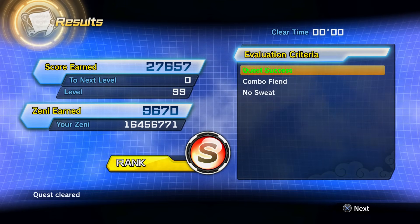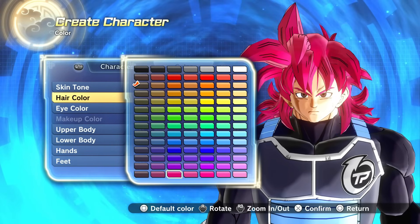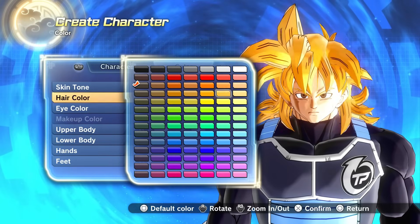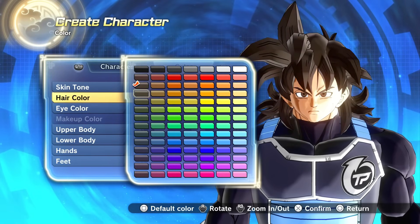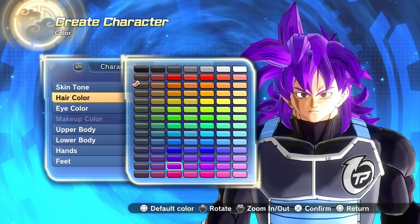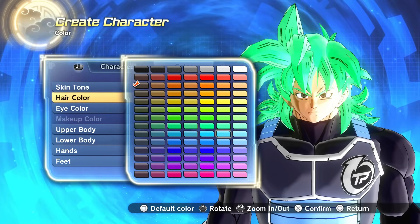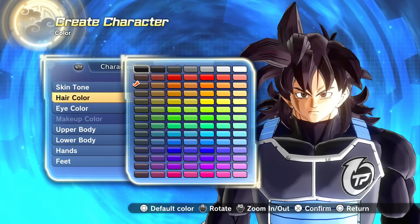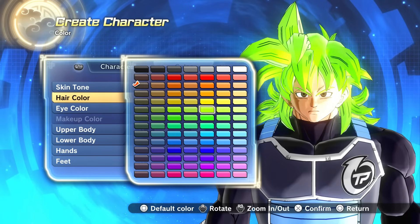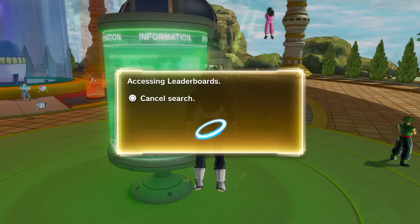Fix number three: to further increase customization in Xenoverse 2, there should be an RGB color slider in addition to what we have right now. Maybe you can click on any color option and use the slider to further customize it. I forget off the top of my head because it's been about 10 years since I played Dragon Ball Z: Battle of Z, but I think that game had this. If Battle of Z of all Dragon Ball games had an RGB color slider, there's absolutely zero reason why Xenoverse 2 shouldn't. I think this would be quite easy to add, honestly.